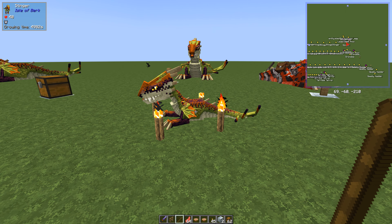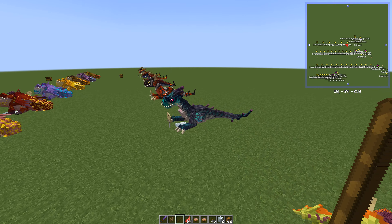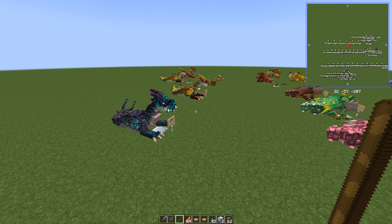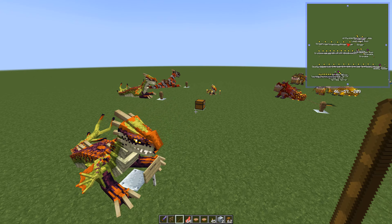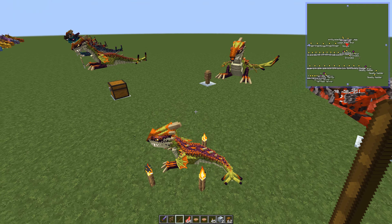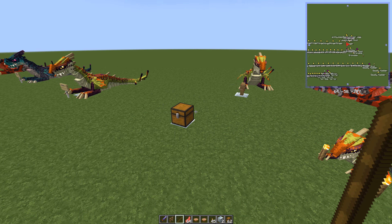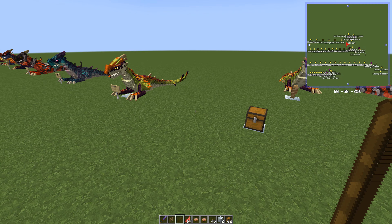How cute is that! It came out as a common one. Since these are so new, the breeding colors might not all be up to date yet and may need fixing. I'd have to try to get a different color, but it came out as one of the traditional ones again — the ones found across the world. But there you have it — those are the Stingers!